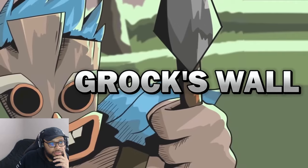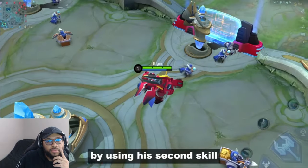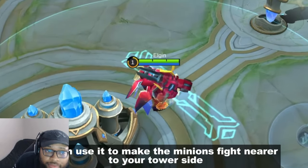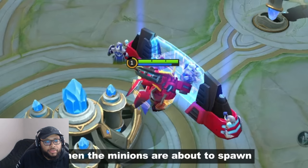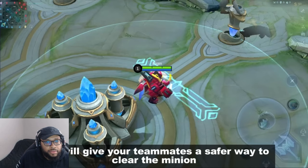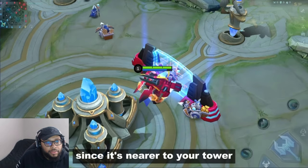Number eight: Grax wall. Grax's wall can stop minions when they spawn using his second skill. You can use it to make minions fight nearer to your tower side. Place the wall right when the minions are about to spawn — it's most effective in the early game. This gives your teammates a safer way to clear minions since they are nearer to your tower.